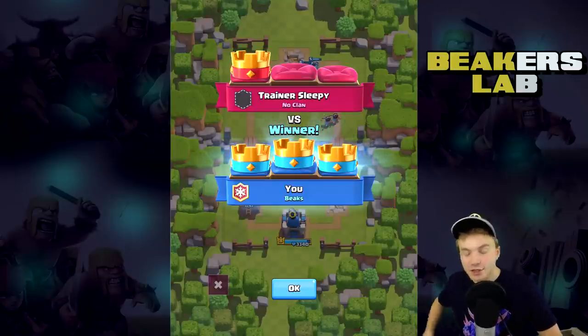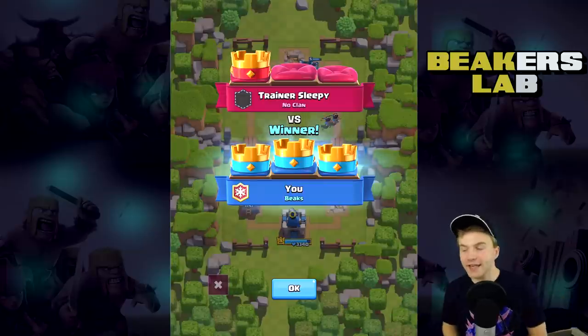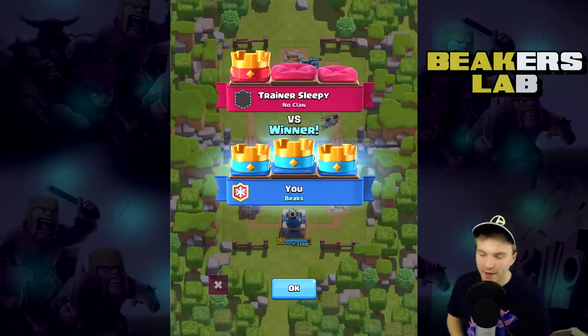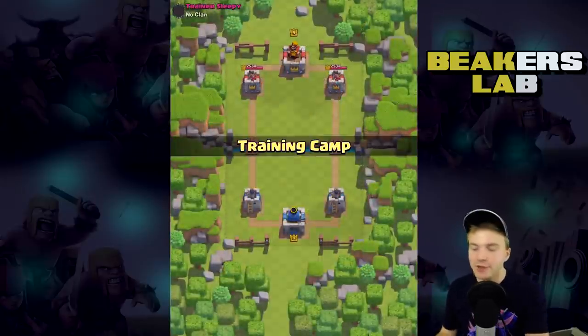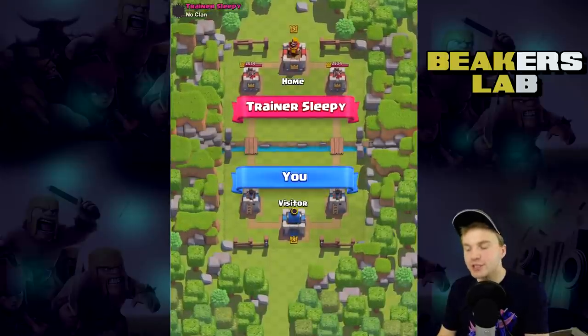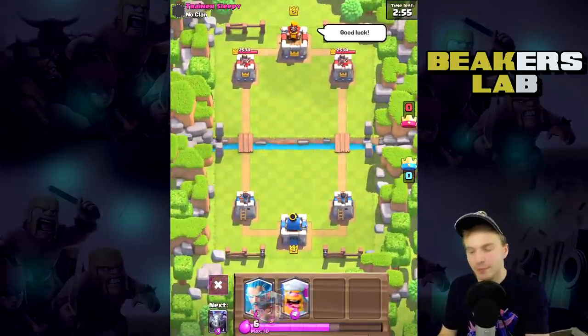It's safe from fireballs pretty much, it's definitely safe from arrows — you can't arrow this thing — and it's cheap and it flies. So it's already got an advantage over so many other cards. It's going to be really good against Sparky and things like that that can't shoot back. I love it. Trainer, I love you so much — you're so fun to battle.